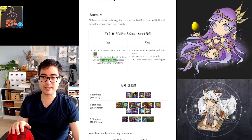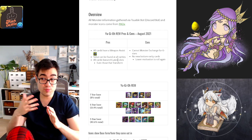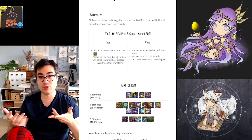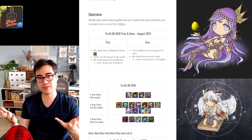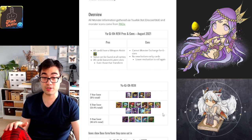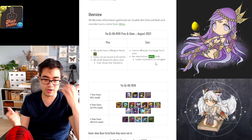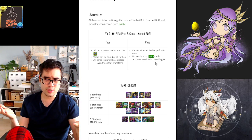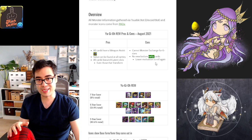Another interesting aspect is that all the cards feature 8 latent slots, which gives them a distinct edge because you can now use the super latents — the latents that take up 6 slots — along with 2 SDRs alongside, giving them more value compared to cards with only 6 latent slots. Unfortunately, you cannot monster exchange for any of the 6 star cards, which is a shame. There are no new bottom rarity cards, which lowers motivation to roll again for returning players. But if you're a newer player, this is a great time to roll.